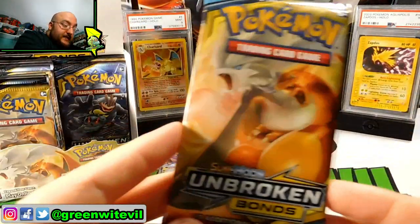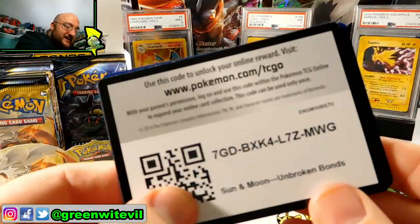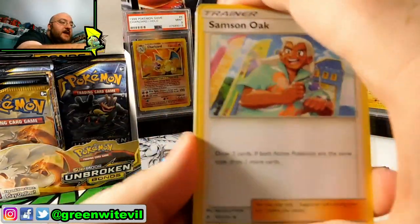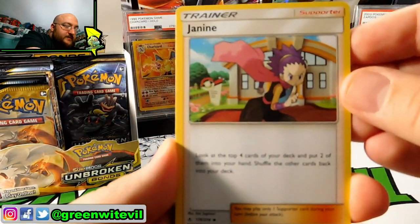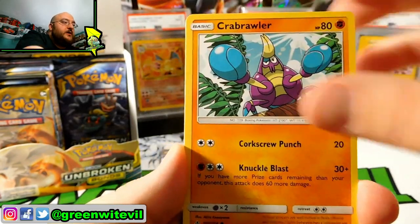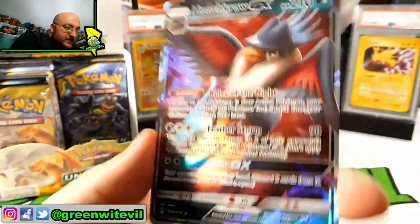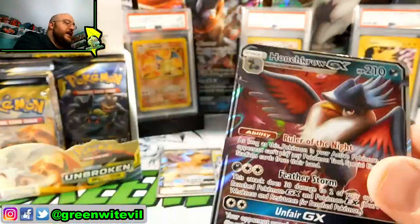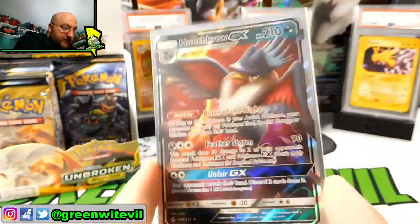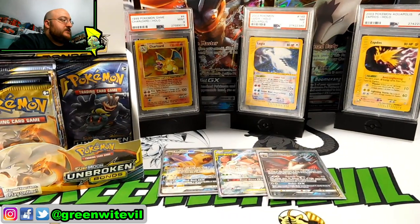Next pack — Reshiram Charizard on the cover. Let's get that Hyper Rare to seal this box off as super awesome. We have Samson Oak, Janine, Raticate, Tentacool, Drowsy, Cubone, Crabrawler, Sandile, Reverse Tye Rogue, and a Honchkrow GX. I just recently traded for a Honchkrow GX Hyper Rare at League last Saturday because I thought that card was really nice, but now we have a regular GX version. And my first regular one at that — so that's cool.